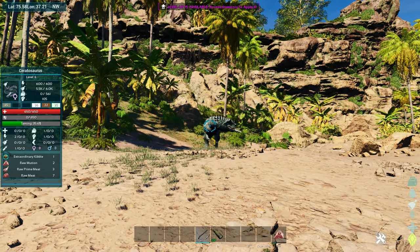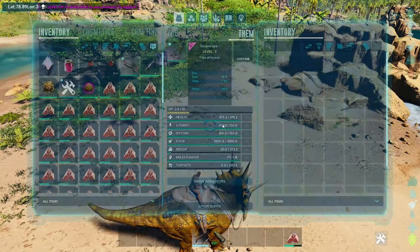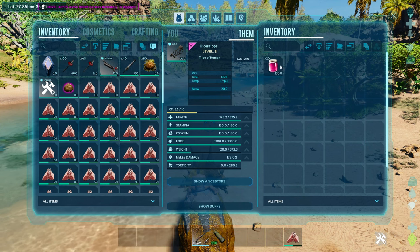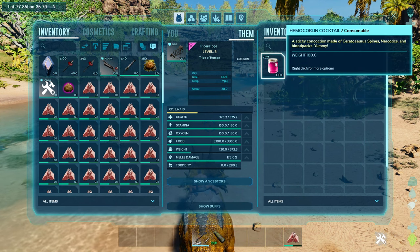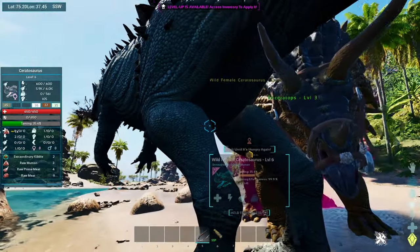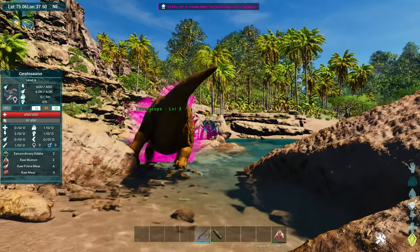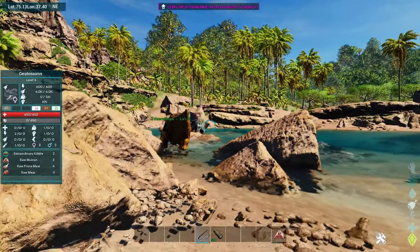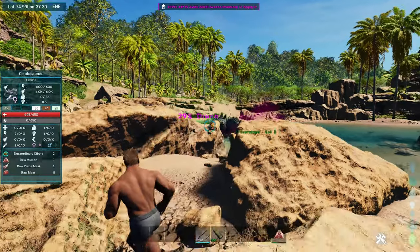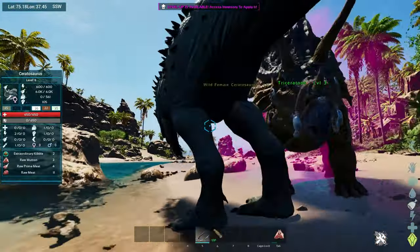The first creature on this list is the ceratosaurus. First, you're going to need a dino that can take lots of damage, as you need to sacrifice it. Then you will need to feed it a hemoglobin cocktail. Finally, use either extraordinary kibble or mutton to finish the tame. Make sure your dino is on passive as you don't want to fight or kill the ceratosaurus. Watch as the drunk effect goes up and wait till it hits 100% — once it dies you can safely walk up to it and feed it.